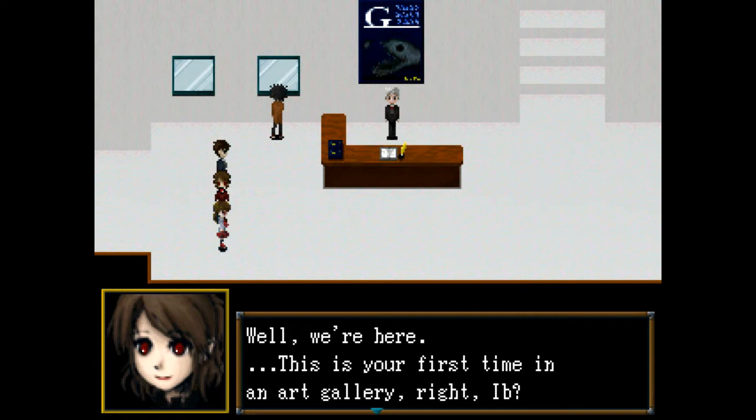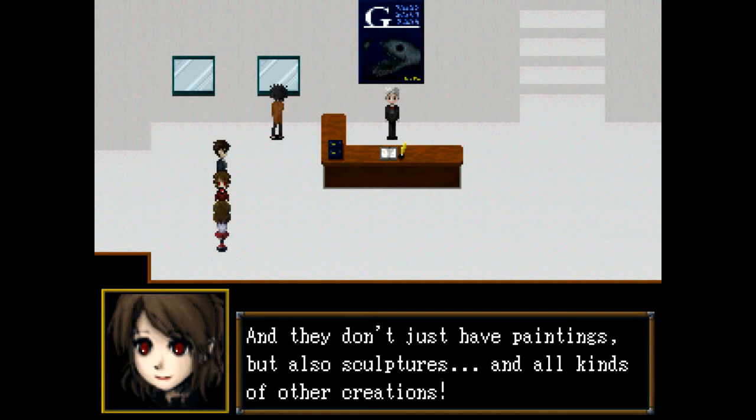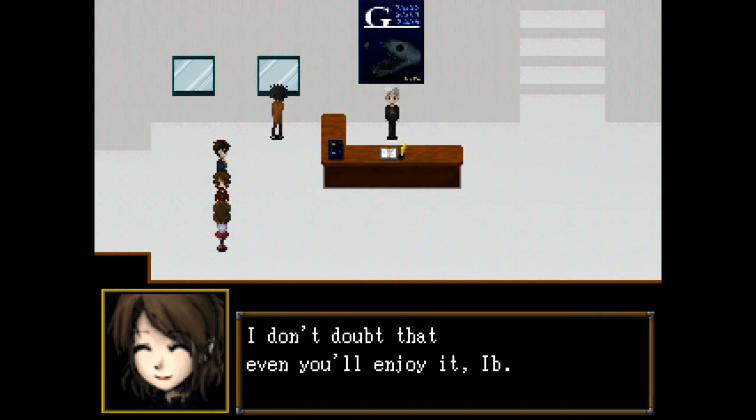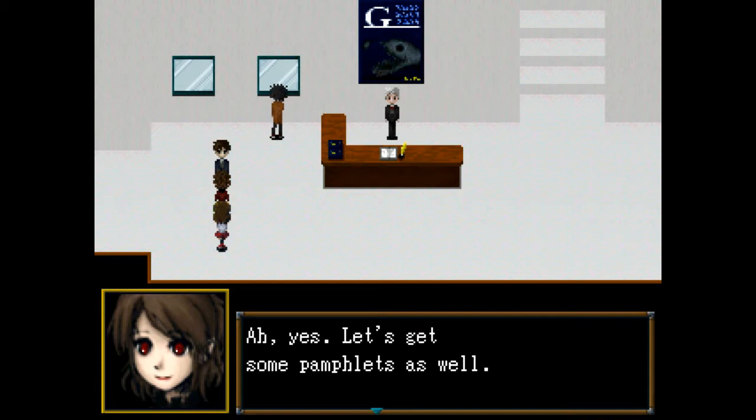She's got red eyes. We're here. This is your first time at the art gallery, right, Ib? I see one of the deep water fish — the anglerfish. An artist named Grutinia? Grutina? Sculptures and paintings and all other forms of creation. Let us get some pamphlets and see what's going on in this place.